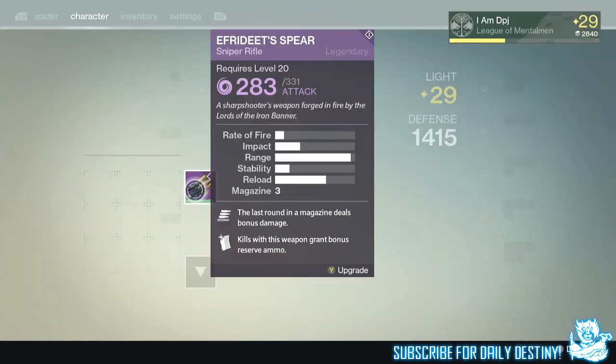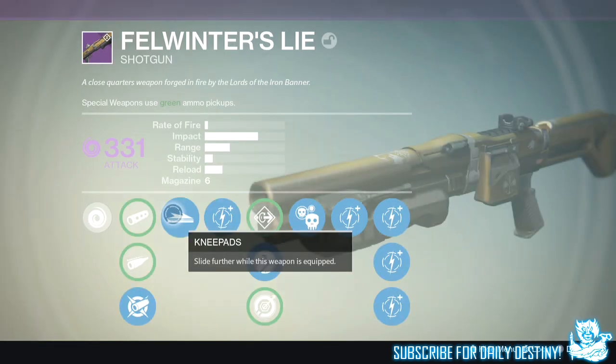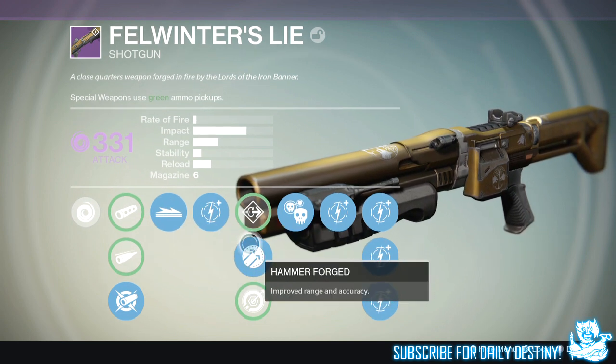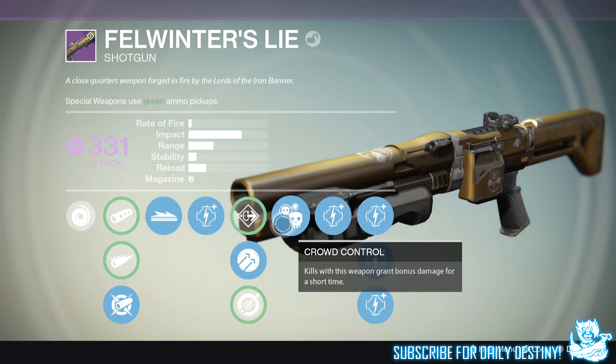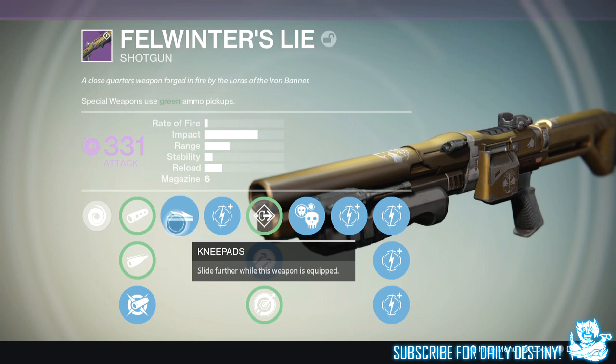Next up we have the Foul Winter's Law, which is also a sniper rifle. I got this last time the Iron Banner was around. With this I got Knee Pads, Hammer Forged, and Crowd Control. You can have better mods but I still like it — I'd swap Crowd Control for Range Finder or Shot Package any day, but Crowd Control isn't too bad. Knee Pads I don't really use sliding with shotguns, but people who do slide with shotguns would love this. For me it works like a sniper — it drops people from such a distance, it's unbelievable.